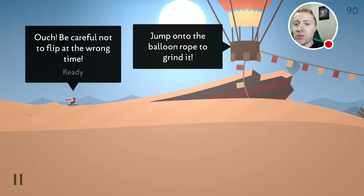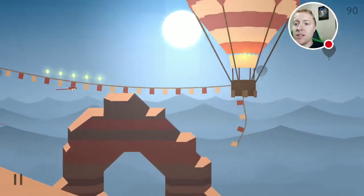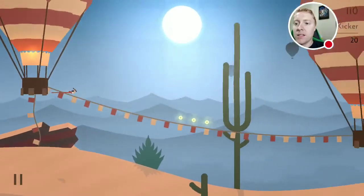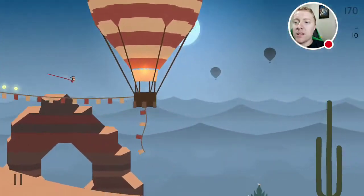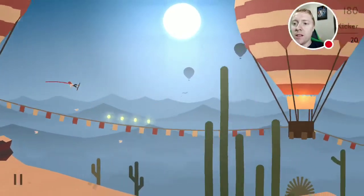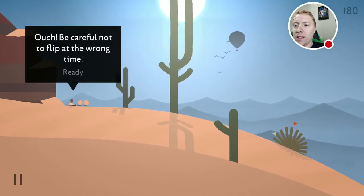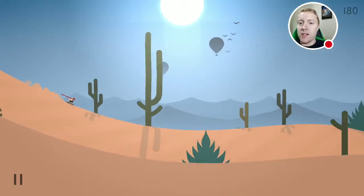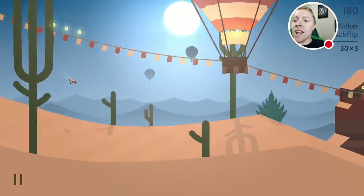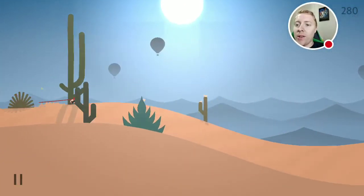Jump onto the balloon to grind it — okay, it's not letting me do it. There we go, got that. It's not letting me — I don't know how to get up there, it keeps prompting me to do it, but it's not. Oh, I hit the button. Sorry, all right, jump onto the balloon to grind it. It's not letting me up there guys, I can't — it won't, I don't understand what you want me to do.